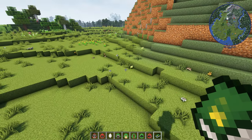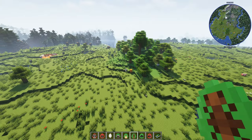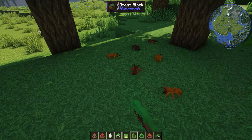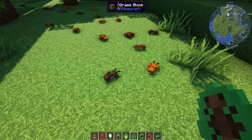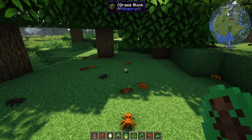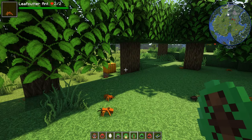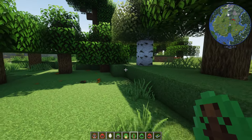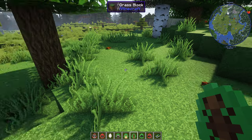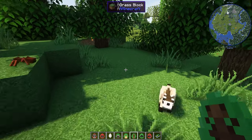Now we come to Leaf Cutter Ants — some of the wiki hasn't been updated so it doesn't tell me much about them. Let's put them on here and see what happens. Look — all different ones! They're like little spiders. Look at that red one — are they going up the tree? There's a baby one! The babies jump. I'm not sure if they actually crawl up the trees. I've got ambient sounds installed — a list of all the mods is in the description.